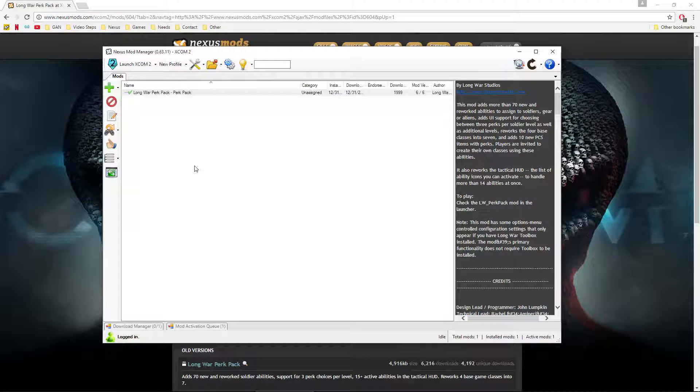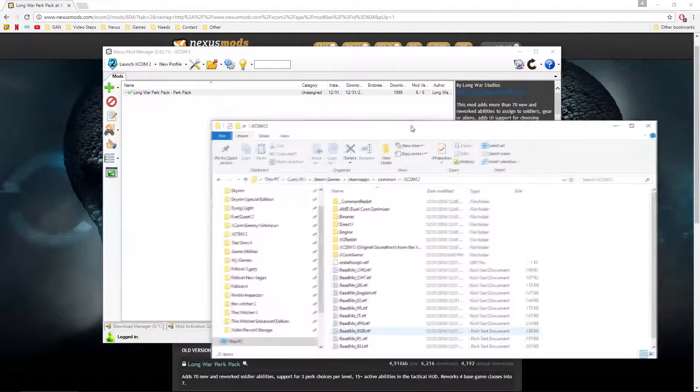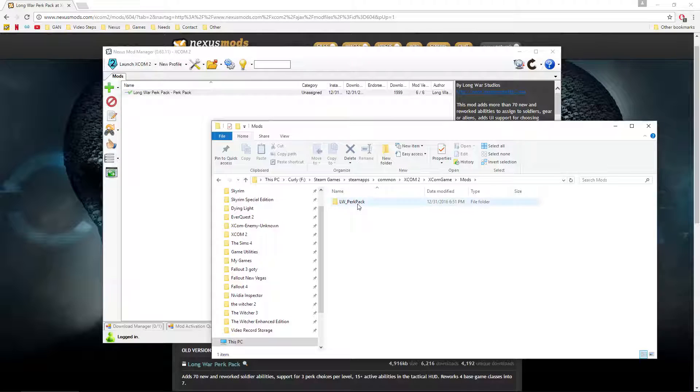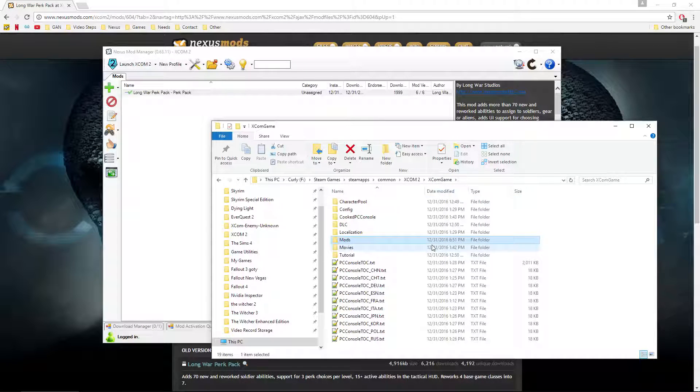Now that we have the mod installed, let's take a peek at where Nexus Mod Manager put it — because it's always a good idea to know where these mods go. Navigate over to your XCOM 2 main folder, go to XCom Game, and right here in the Mods folder, if you open that up — boom, there it is. This is the directory where Nexus Mod Manager will install all mods for your game. Pretty simple.